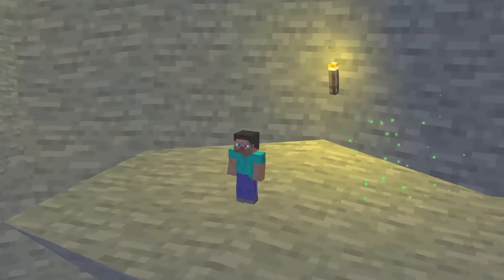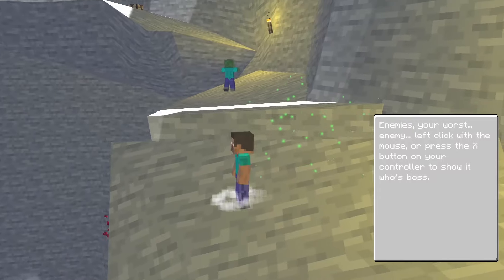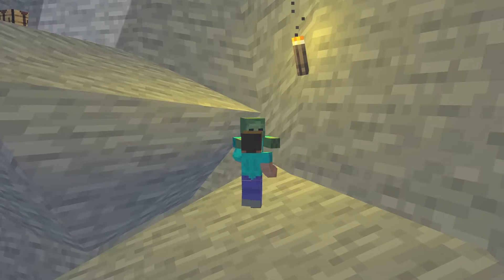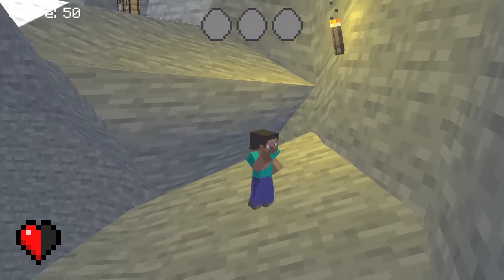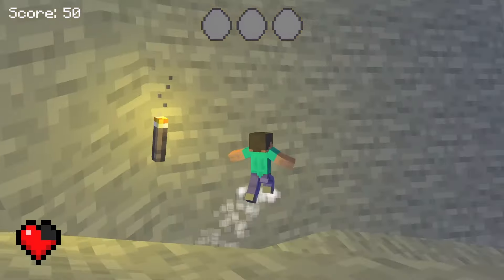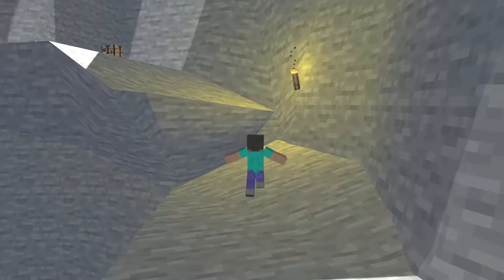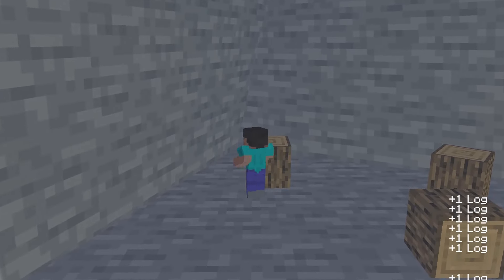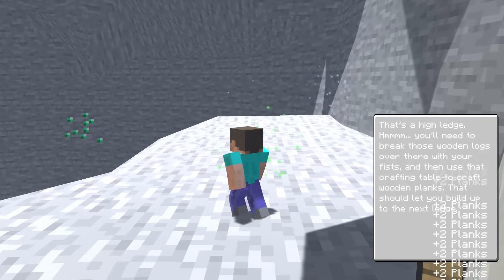Oh there we go, finally - that took way longer than it should have. Oh yes, there we go, nice. The game tells me 'enemy is your worst enemy' - yeah well thanks game. Let's actually beat the crap out of this zombie real quick. Ow, don't do that. Wow I don't know how much health I actually have. Do not fall down there. Okay we're gonna perform a very awkward double jump right here. Just like regular Minecraft you punch wood and you get a log - nice. Oh I'm crafting planks, okay cool. Now what do I do with the planks?